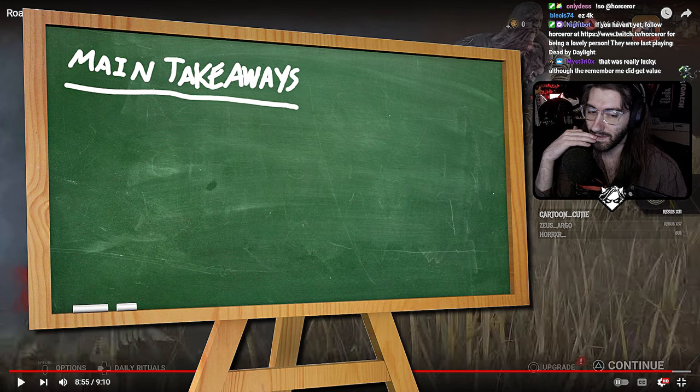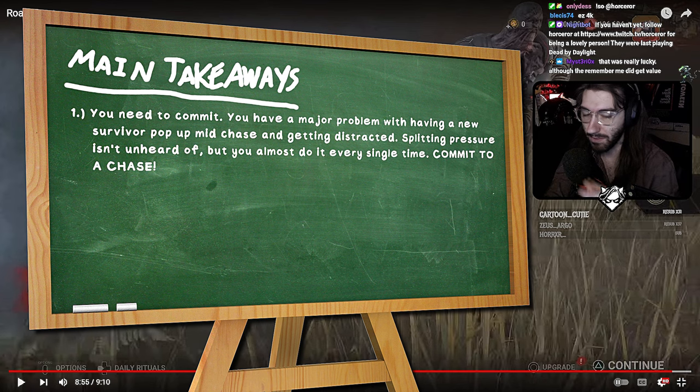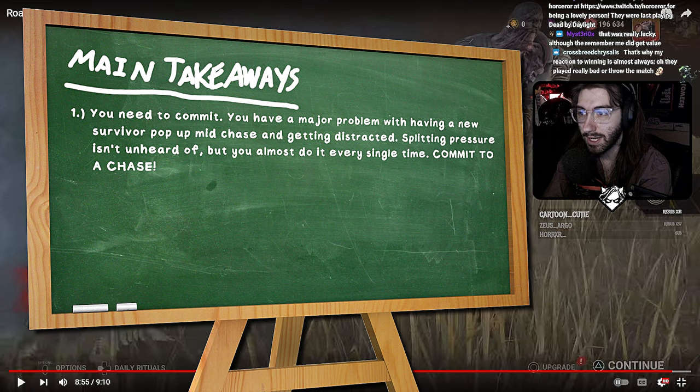So in terms of your main takeaways: you need to commit. You were trying to split pressure so much that you were actively doing nothing. Imagine if you had full stacks of No Way Out in this situation — this would not even be close. But you just kept swapping back and forth between people and hooking nobody.